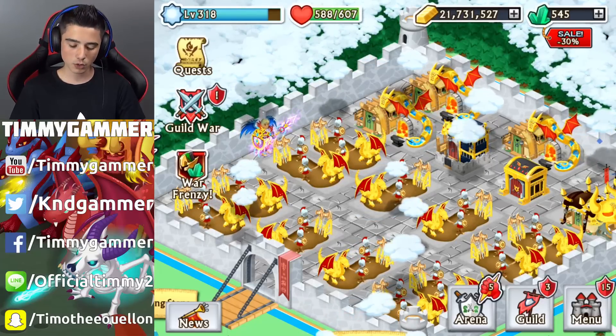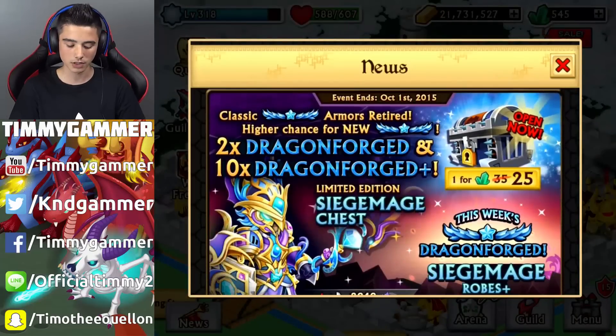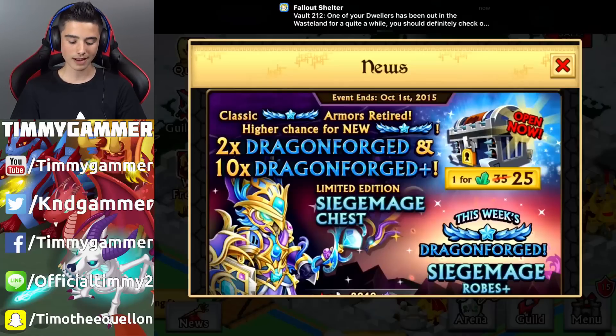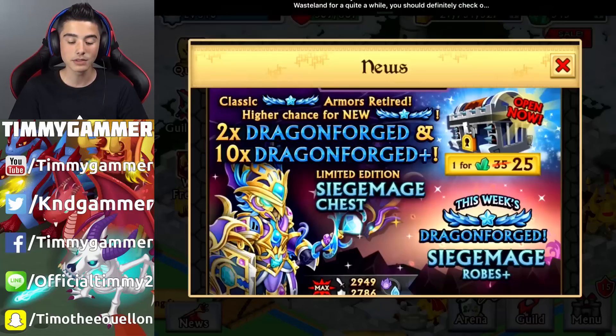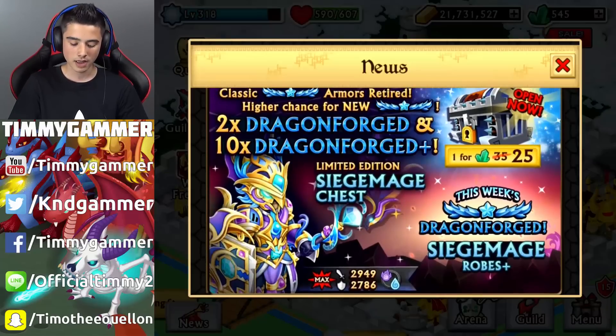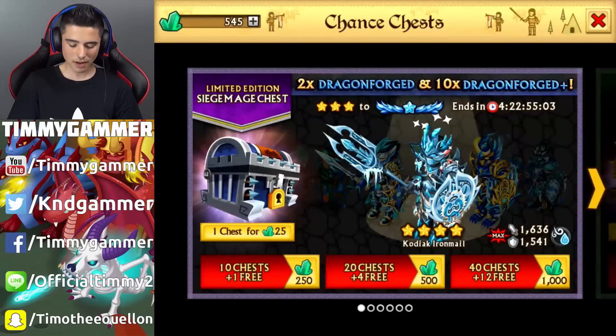Today we have 545 gems and we're gonna be spending half of them, so 250 gems. Classic dragonforge armors are retired, giving a higher chance for the new dragonforge — 2x chance for a dragonforge armor and 10x chance for a dragonforge armor plus version. This week's dragonforge is the siege mage robes plus version, with attack stats of 2949 and defense stats of 2786. The armor looks really awesome — it has like a diamond on the armor, the weapon, and the shield. Pretty much diamonds everywhere. Water and spirit elements.